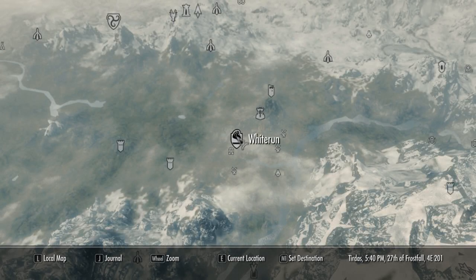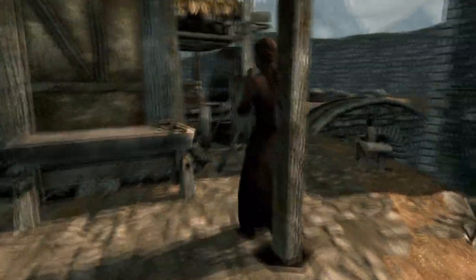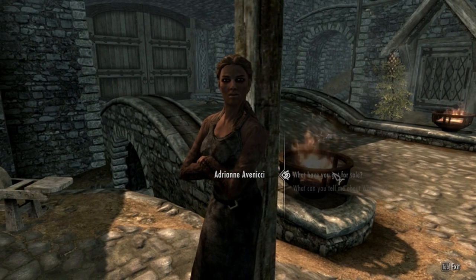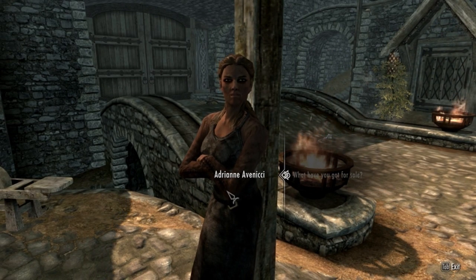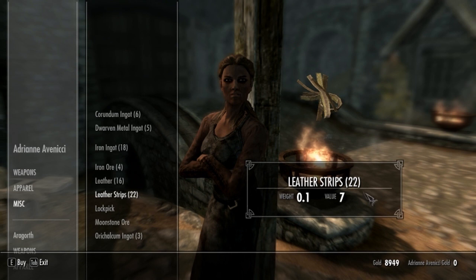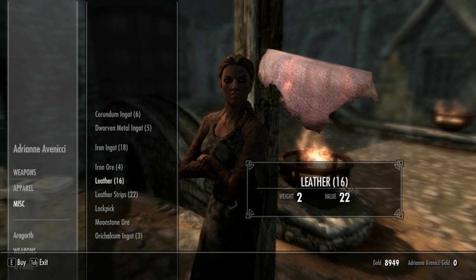Today I'm going to be showing you two techniques to get 100 smithing that I used. First thing you're going to do is go to Whiterun, then go to the War Maidens. This technique is the cheapest right here — it's leather bracers — so you just go here and buy leather strips and leather.